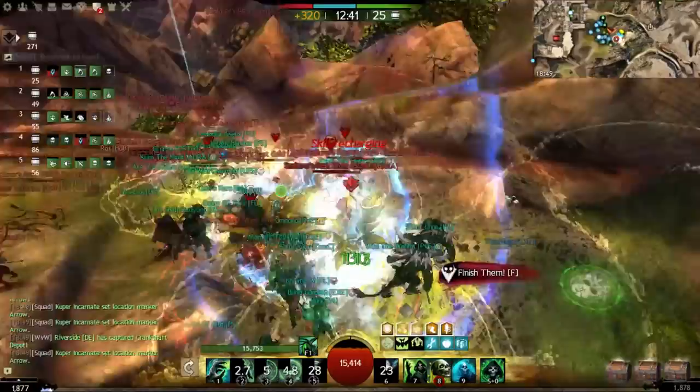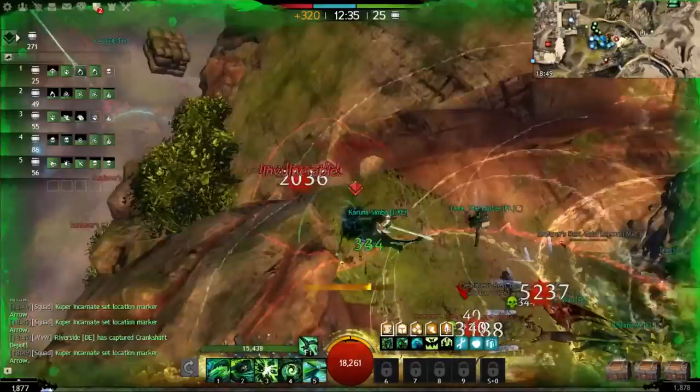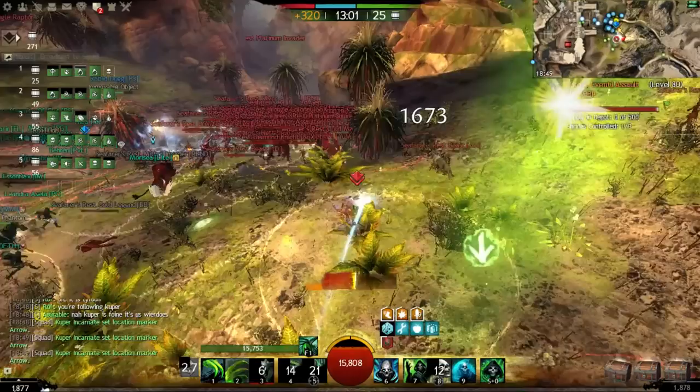A few stragglers left, but the important thing to take away from that fight — yes, we pushed on a different flank to our melee train — but more importantly, when that melee ball turned to face our ranged, we backed away.